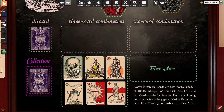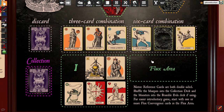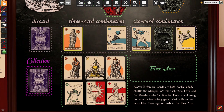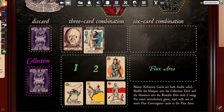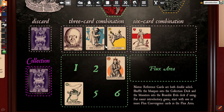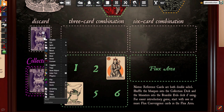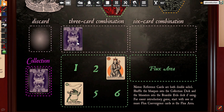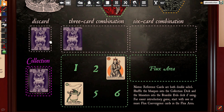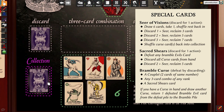A Seer of Visions card has two possible actions. If discarded alone, draw the first 6 cards of the deck, choose one of the cards to place in your hand, then shuffle the remaining cards back into the Collection deck. You can also discard a Seer of Visions card along with up to 3 other cards from your hand. In that case, you are able to revive a certain amount of cards from the discard pile and shuffle them back into the Collection deck. To take cards from the discard pile, you cut the discard pile in half, put the top half on the bottom, then draw a number of cards from the top based on how many cards you have discarded. See the instruction booklet or the included reference card for the number of cards you can revive in this manner.